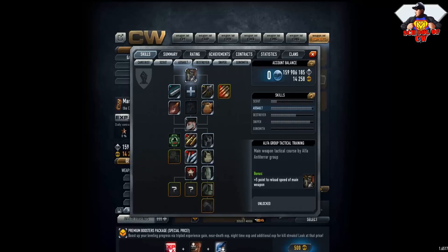You have plus five points to reload of your main weapon. Also plus 15 meters to fire distance of main weapon. And this is probably the most important skill you really need — plus eight points to penetration of main weapons and plus five penetration of pistols.